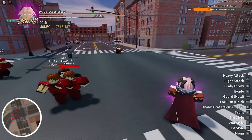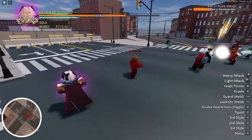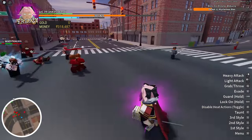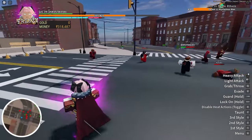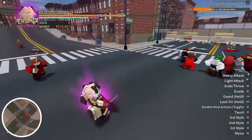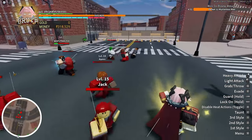Frenzy, or the purple aura, is a fighting style that makes you faster so you're more agile and can easily evade enemy attacks. The downside is that your attacks are weaker, but since your attacks are faster you can fill up your energy bar really quickly.